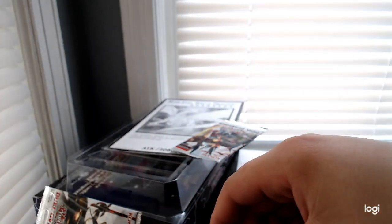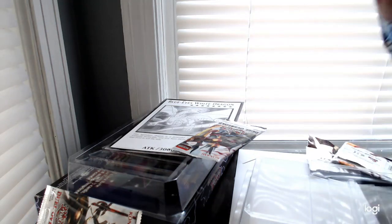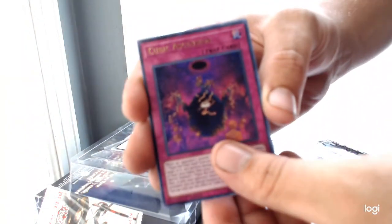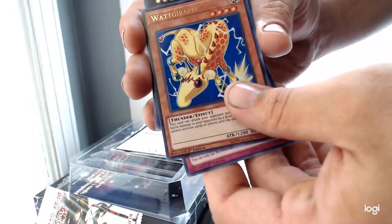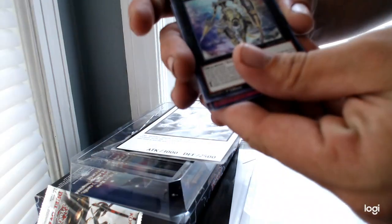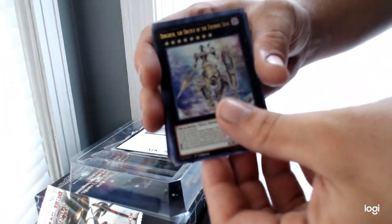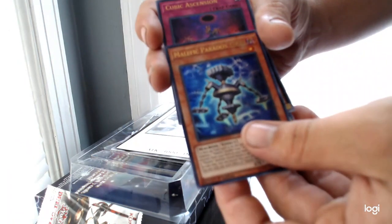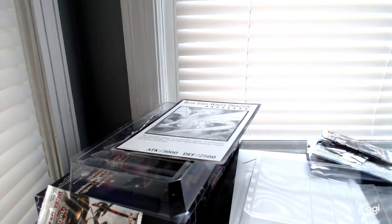All right, well, this is going to be a short one — I forgot there's only a few packs here. Cubic Ascension, Watt Giraffe, Dingirsu the Orchrist of the Evening Star. Orchrists are really annoying to fight, by the way. Secret Six Samurai Fuma again, and Malefic Paradox Gear.